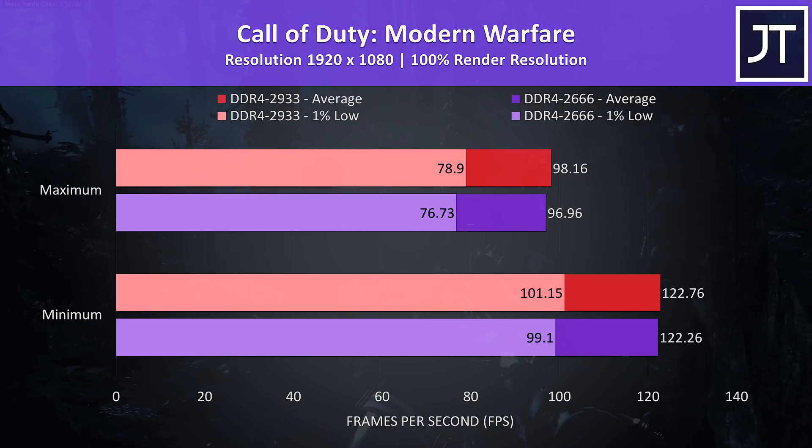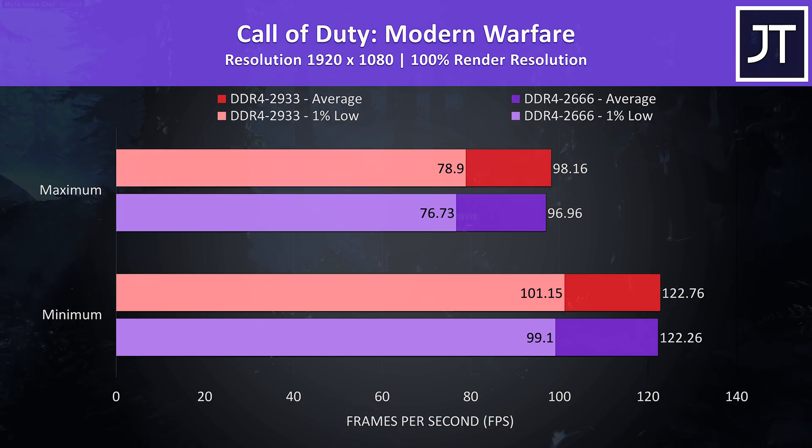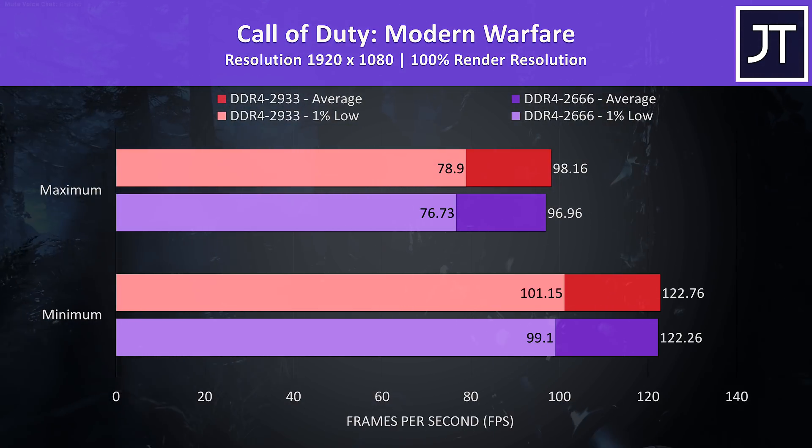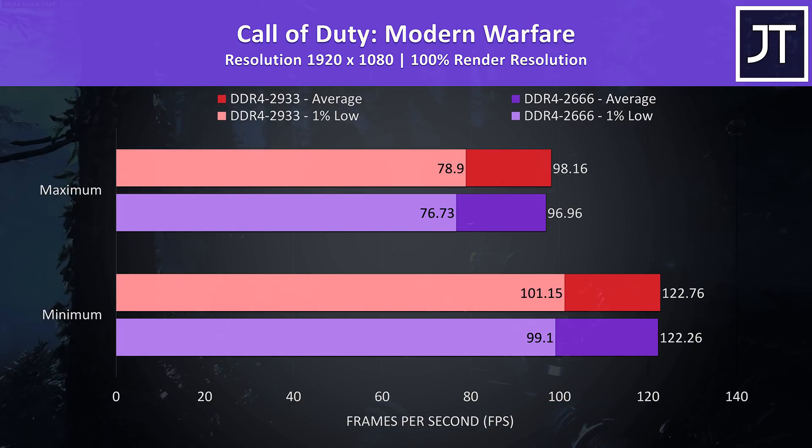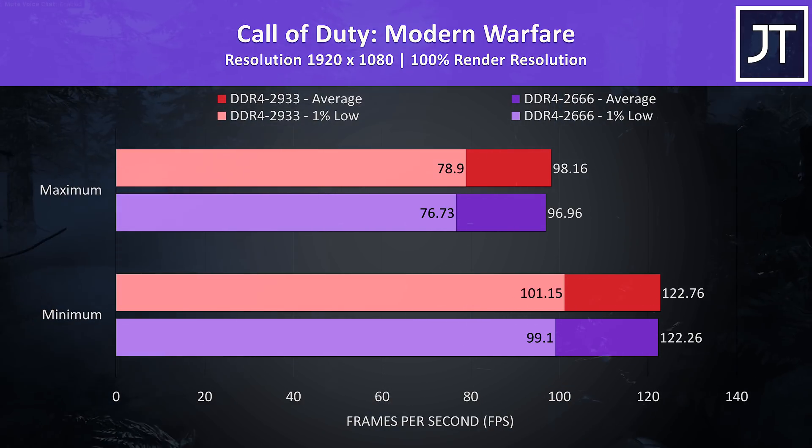Call of Duty: Modern Warfare was also tested in campaign mode by running through the same section of the game. There was only a slight edge to the 2933 configuration this time — extremely negligible in this one.